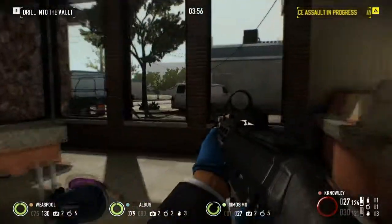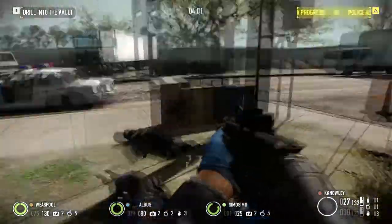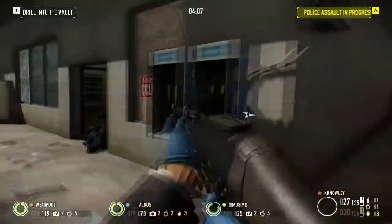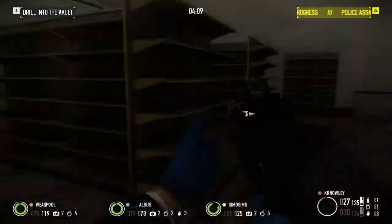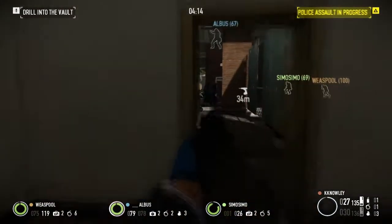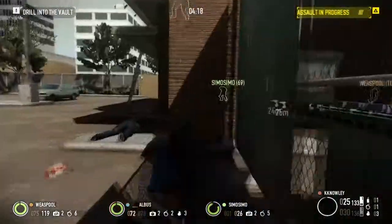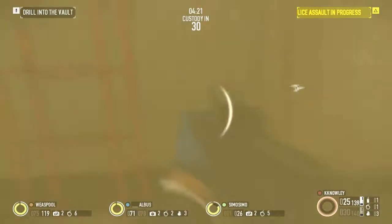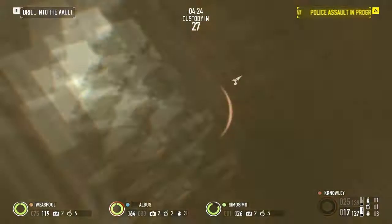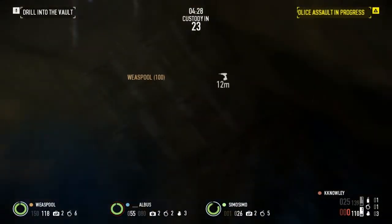I thought I'd go out and solo this just to show you a perfect way of doing it — stealth through, open up the first door with the keycards, which is actually faster than drilling. But I got destroyed. There are so many safety boxes that even on normal difficulty you are going to get absolutely demolished. You can't lockpick them all. The only chance is if you have the portable saw, which I do not run — I am a stealther.